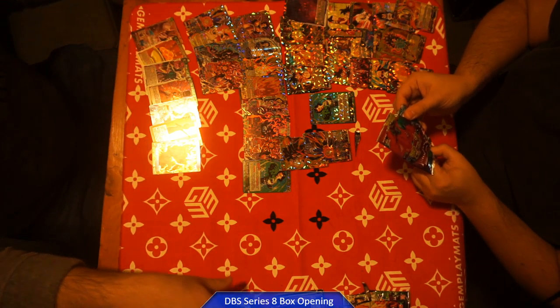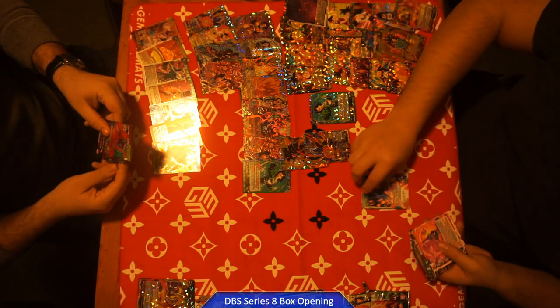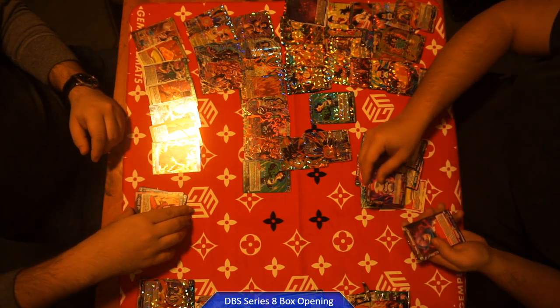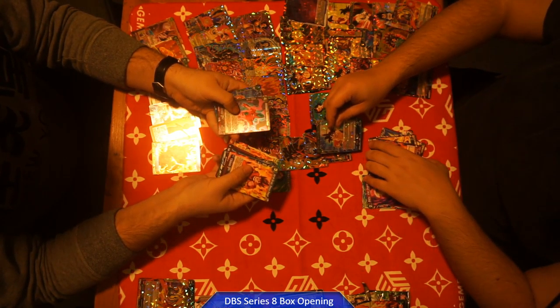Pull an SR and then we're broken. I'm pretty much losing this pack war right now. We got Napa and the Son Goku Spirit of the Planet.